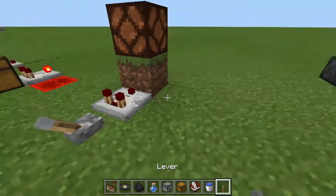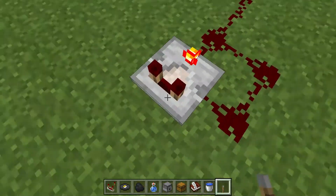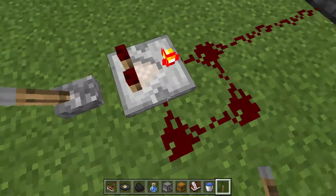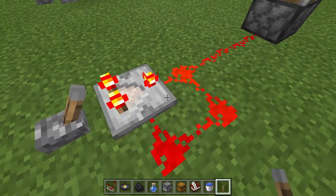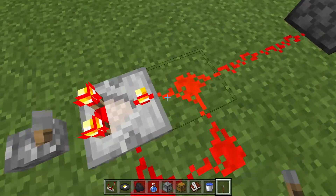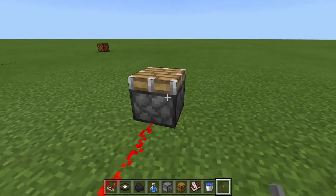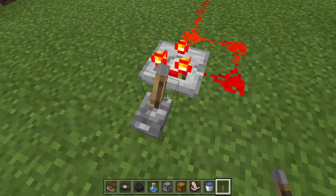If you flip the comparator into subtract mode, you can actually run the signal back around to it and it will flash continuously — forever. These are one-tick pulses: one tick powered, one tick not powered. You can use these for various different things and we'll talk about them more in another episode.